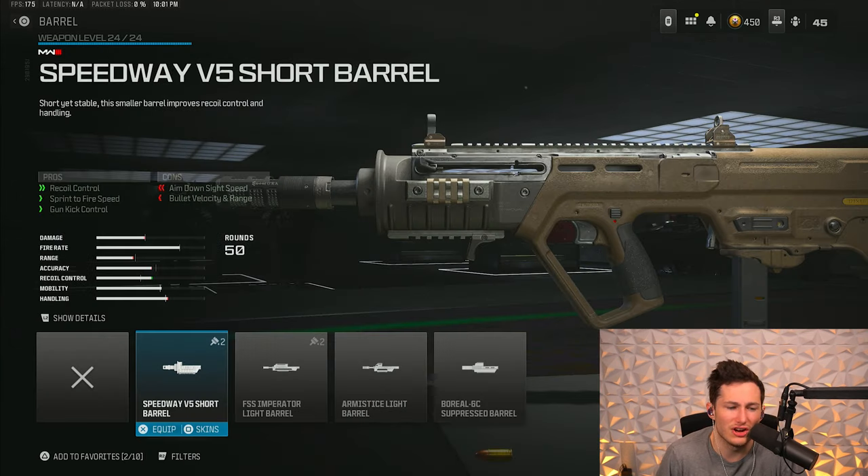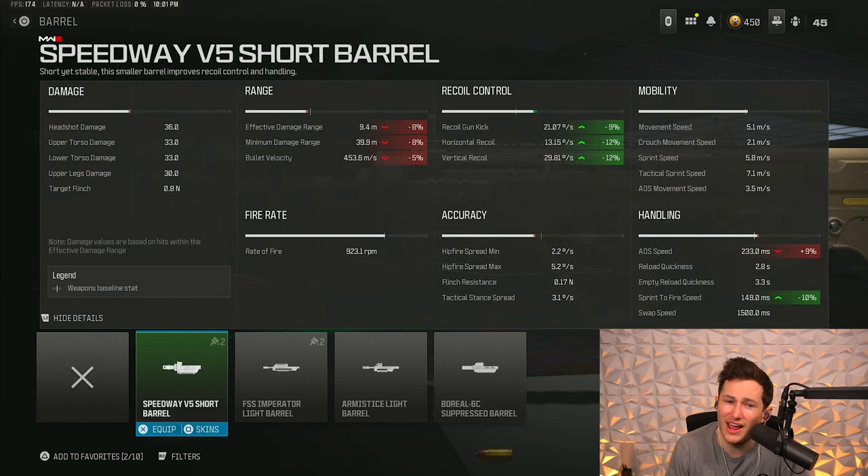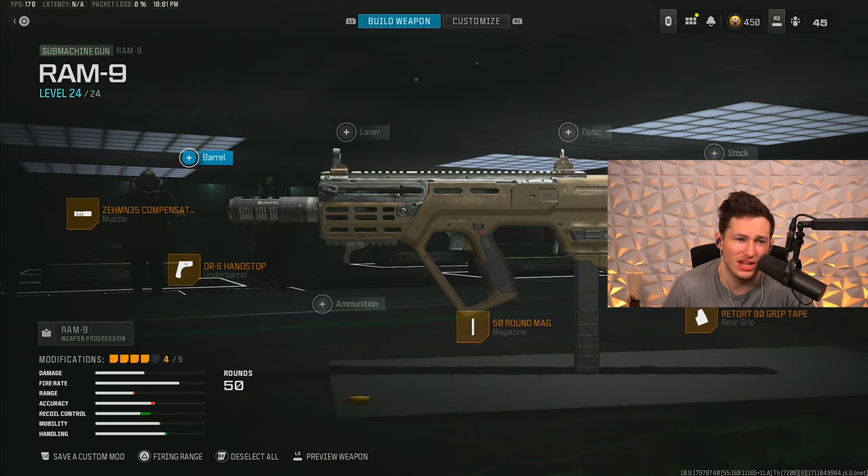If you really struggle with recoil on this class setup, you can take off the stock and chuck on the Speedway V5 short barrel. It helps a lot with recoil control, however it will hurt your damage range and bullet velocity and make you aim in a lot slower. If recoil is a problem, take off the stock and put on that barrel. That's the RAM 9 setup — screenshot it and let's jump into the next one.